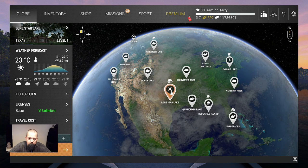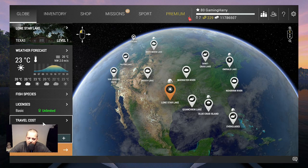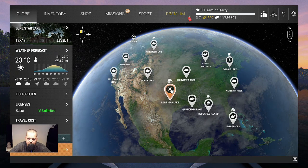When you start this game you can go to Lone Star. That's level one. That's the first location. You don't need a license. You don't pay a cost to travel there. Everything is free. You can go as often as you want, as long as you want. So that's good.